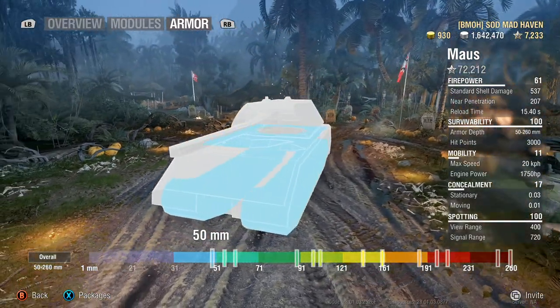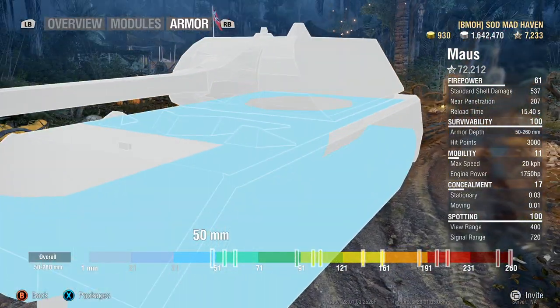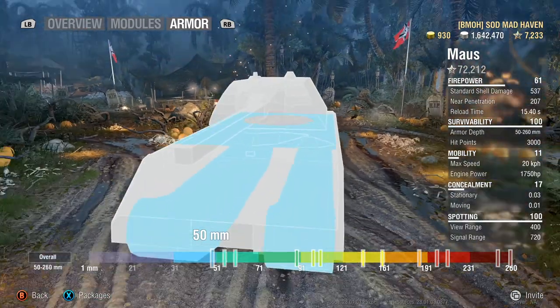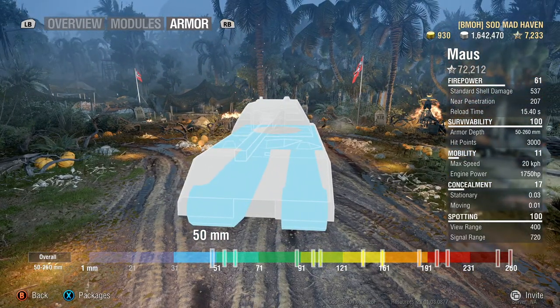50 millimeters on top — I actually need to double-check whether that is 50.2 or just 50. Your tracks are 50 millimeters. Overall this tank stops at 50 millimeters as its lowest armor value.